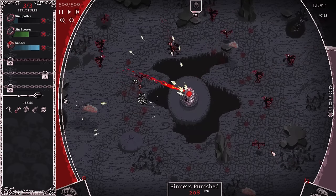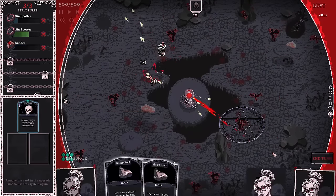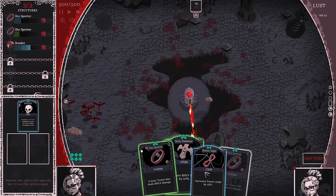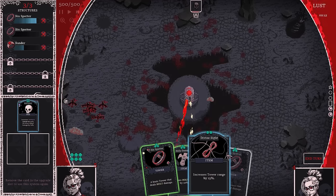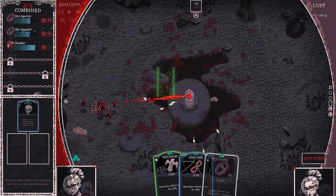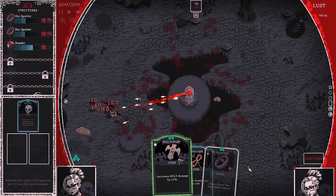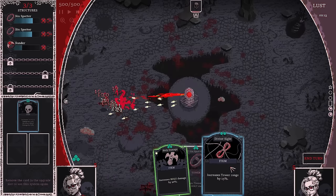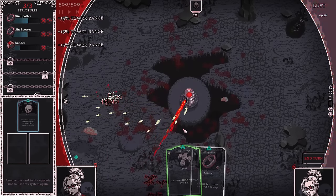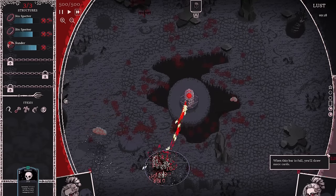I don't know if we're doing better or worse than my other run — I feel like we're definitely doing worse. We need to increase these towers' damage output. There we go — that's what I'm talking about. First and foremost we'll upgrade our Sin Spotter to blue. We can upgrade to purple now if we want. I have three power left. Do I use this or upgrade to purple? I think I'm going to use this — that 15% increase is huge. We'll just keep the upgrade for next round and hopefully get another blue card.